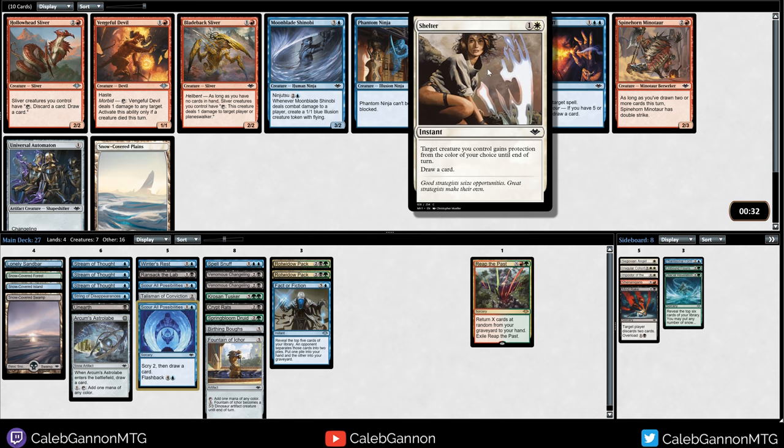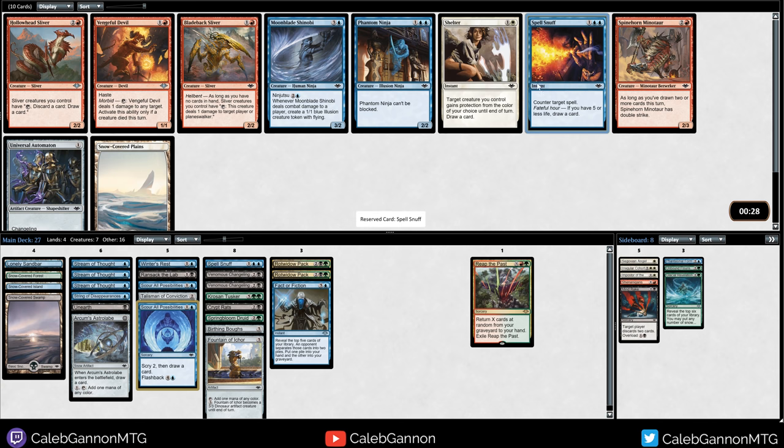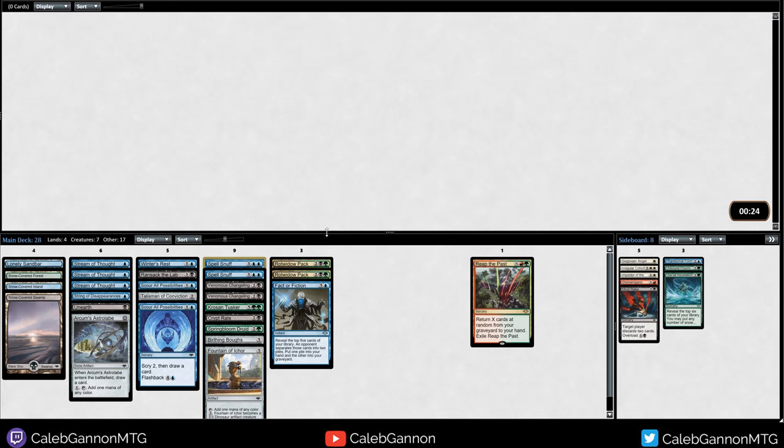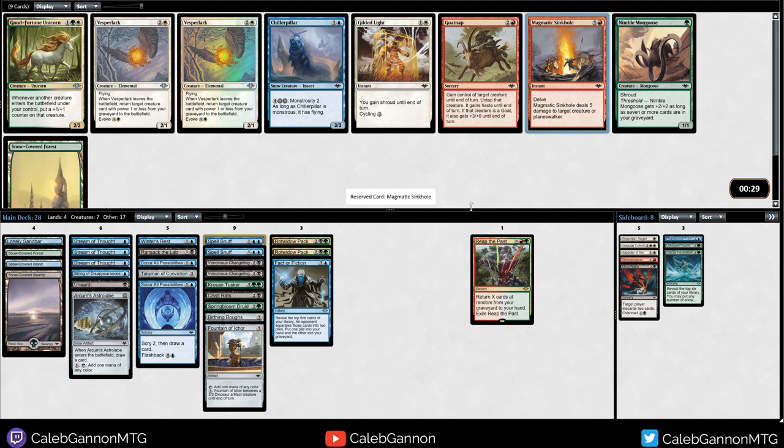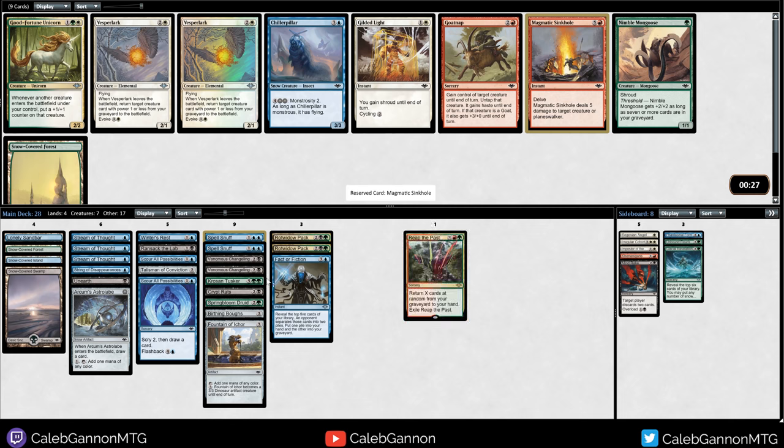Shelter's a busted card - the fact that it cycles for a card is really good. We can take another Spell Snuff, but I don't think I'm going to play any of these other cards. Chiller Pillar - I got to take Magmatic Sinkhole now. This deck can definitely fill its graveyard, and I'm definitely going to be playing Reap the Past just as a way to get everything back. I love Chiller Pillar - it can become a 5-5 flyer.